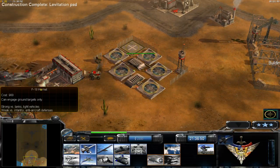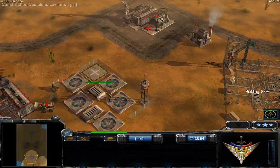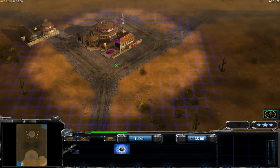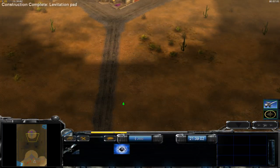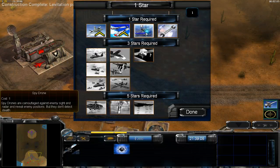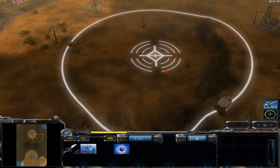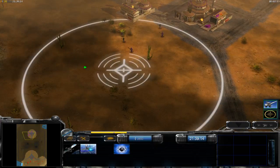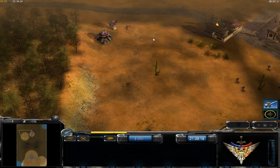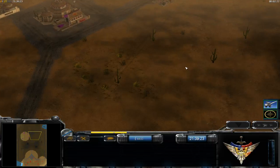Now we should build F-18 Hornets — at least two. Let's see what the opponent is. It's a Flame General. With the powers you should always use Supply Drone first, because you need to see everything as Air Force. Always build some around the flanks — you can see if they are coming on the left side or on the right side.